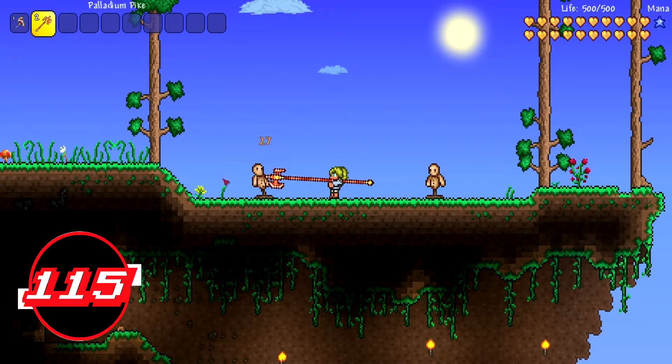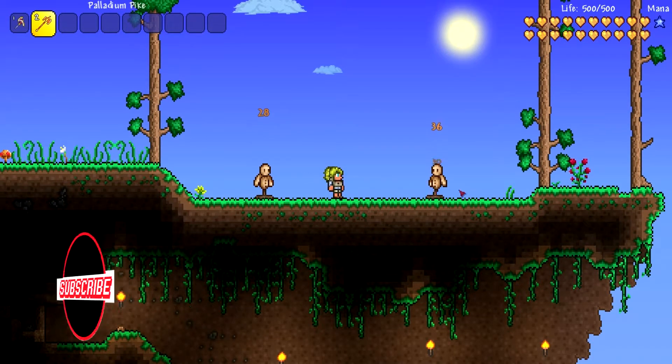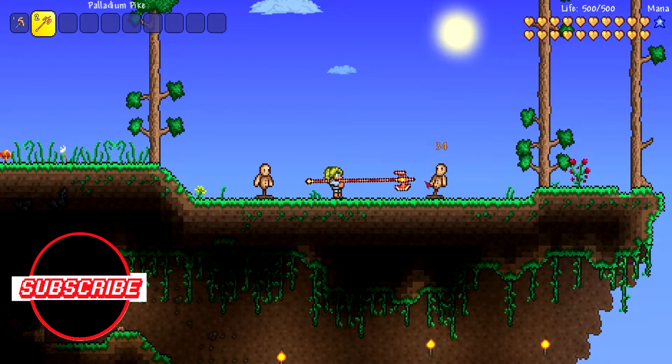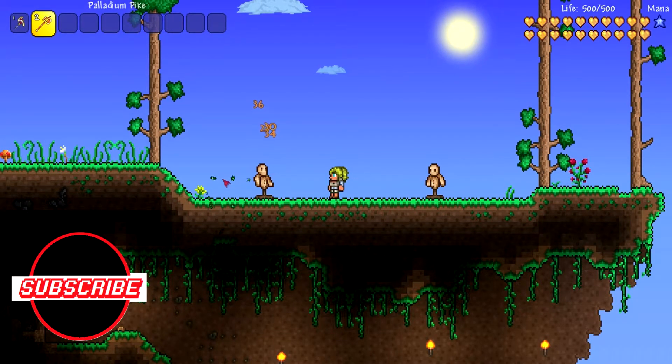Knockback is 4.5 average, critical strike chance is 4%, use time is 26 average, velocity is 4.4, and rarity is light red — meaning it's hard to obtain but you can find it in hardmode by mining.